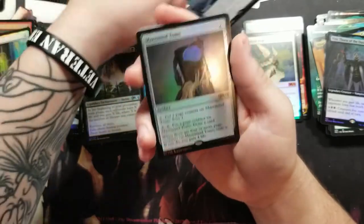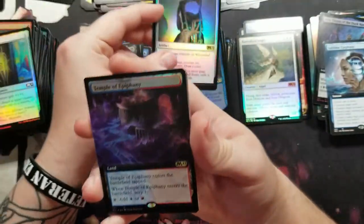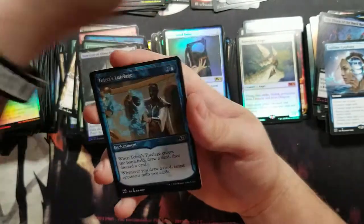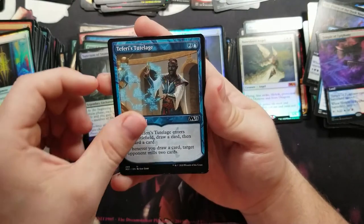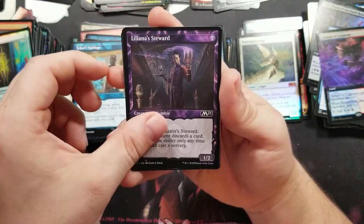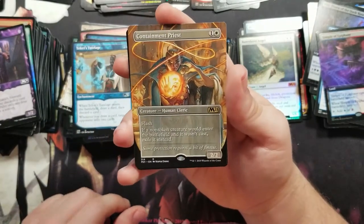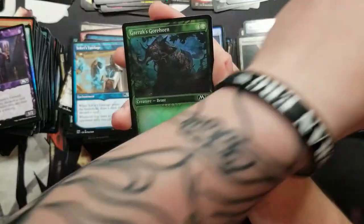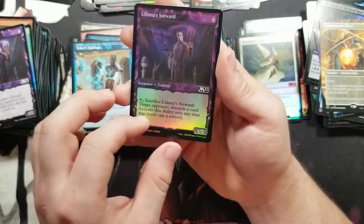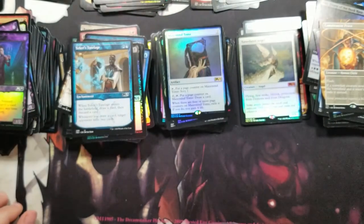Got some rhyme stuff, Amaze my team. Got a foil full art Temple of Epiphany, Teferi's Tutelage, got a Millennia's Steward. For the love of — another Containment Priest, what is going on! And the last card was the Millennia's Steward.